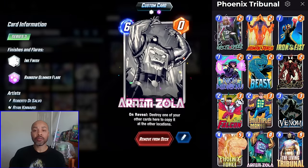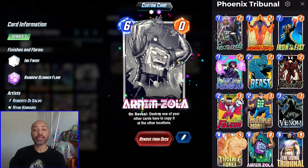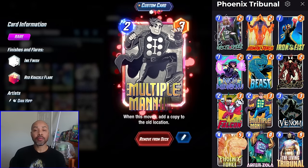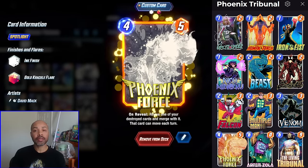Your backup plan is Arnim Zola — you have a huge Torch, play Arnim Zola, and you get a huge Torch in 2 locations. Our other backup plan is the normal multiple-man Phoenix Force line. I will look to show all of those different play lines in this video, so let's get to it.